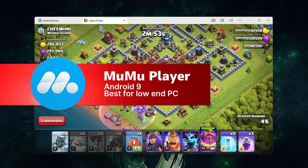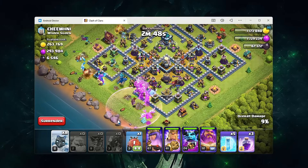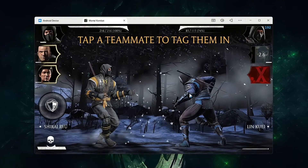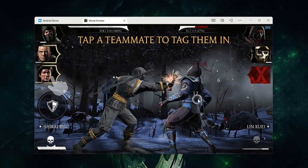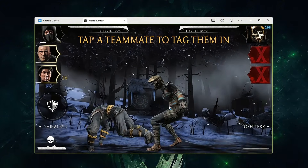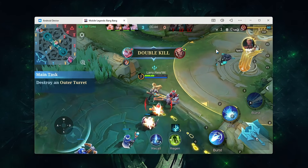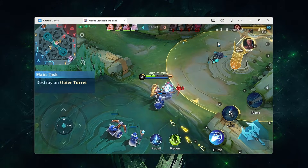Moomoo Player is built on a highly optimized Android 9 engine, designed to perform well even on weak hardware. Its efficient system and ultra-low memory mode keep RAM usage low, making it the best choice for low-spec PCs. Moomoo Player is equipped with intelligent frame interpolation technology, allowing games to surpass their native FPS limits, reaching up to 240 FPS for greatly improved smoothness. Racing Master, Clash of Clans, and Pokemon Go remain stable on entry-level CPUs or integrated graphics. Moomoo squeezes the most out of older systems, and NFS and other racing games enjoy stable performance thanks to strong frame pacing.